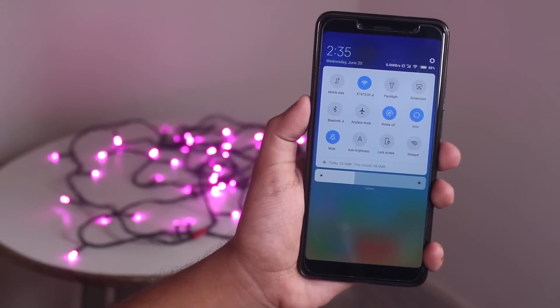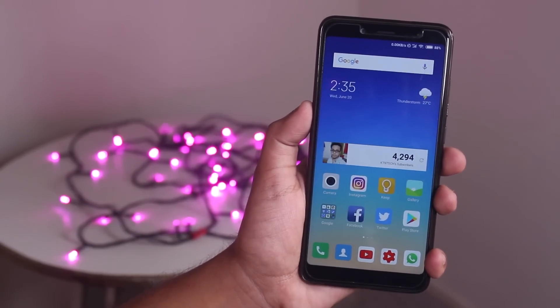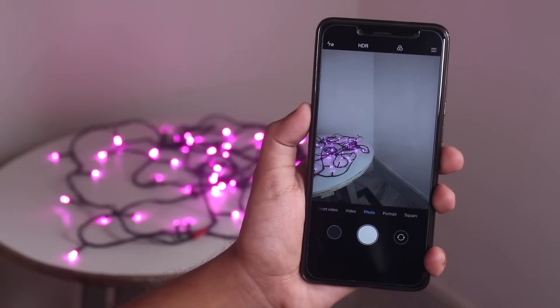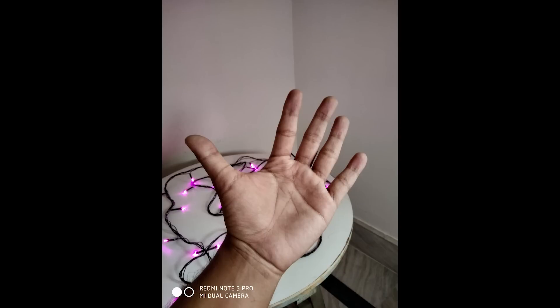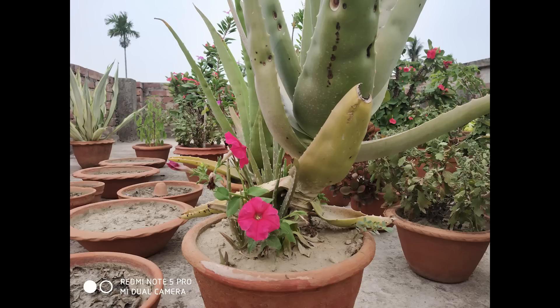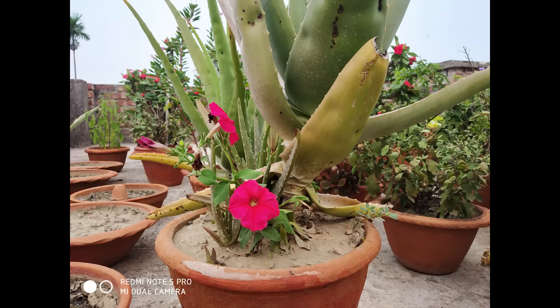Now let me talk about the camera. Here are some sample pictures and videos I took quickly. Without HDR, then with HDR. Portrait selfie in indoor daylight with contrast, saturation, and sharpness set to normal. Same conditions but with contrast, saturation, and sharpness set to high. Rear camera picture without HDR, then one with HDR, and one with contrast, saturation, and sharpness set to high.